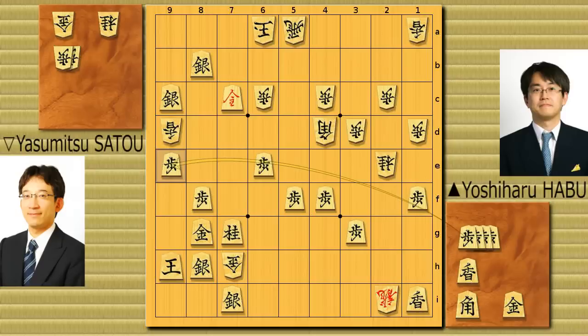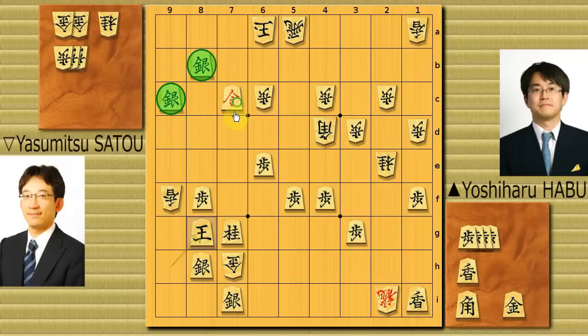Habu actually dropped a pawn to 7g — he can only choose that line. Let's see Habu's magic here. It was gold to 9h. What does he want? He wants this escaping route. Now think about this move. For Sato it was kind of... 'damn.' He didn't say that but I'm sure he said it in his mind. 'I hate Habu's magic. Again?' If you take it, now the king runs. All of a sudden, look at what these pieces are doing — he's going to help the king enter the opponent's camp. So he couldn't take the gold.